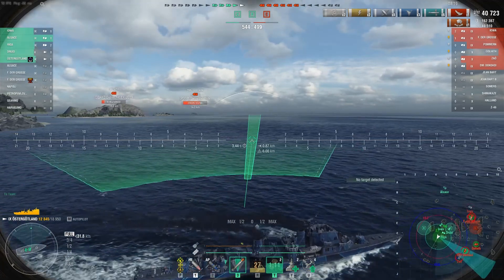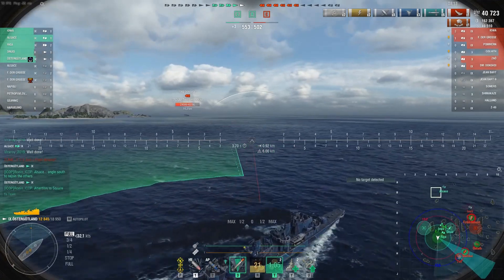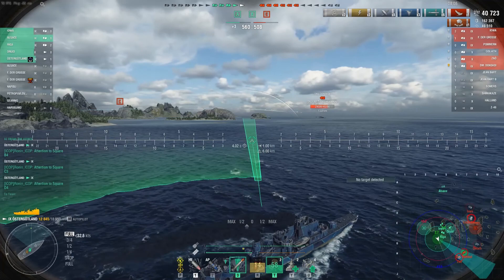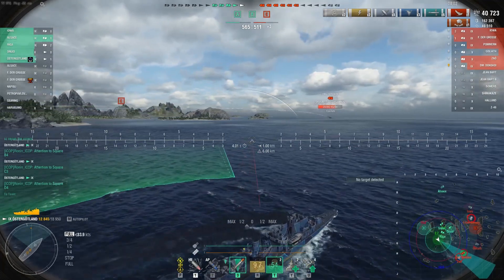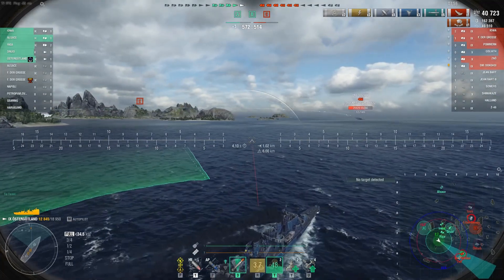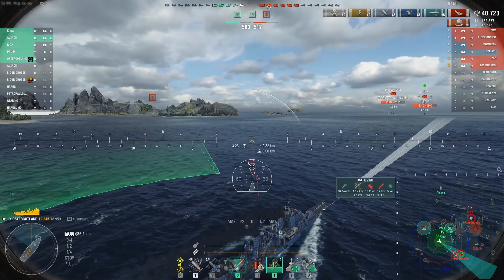We are now down to five ships; bad guys still have six, but we have a lead. More than anything at this point we just have to focus on one ship at a time, make that our priority, and just chew each one down in turn. We've got a little while before the Iowa and others get to the six line or five line where they can start to put guns on Bravo.